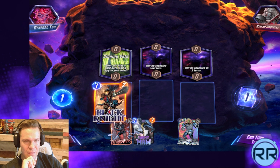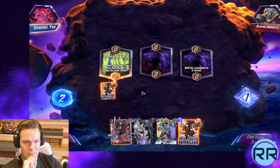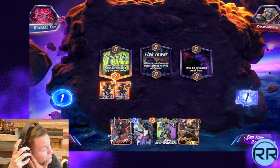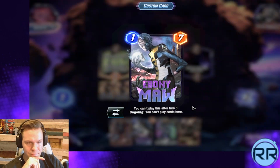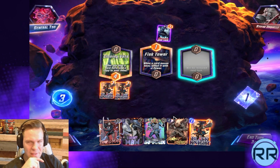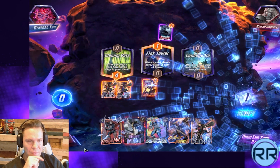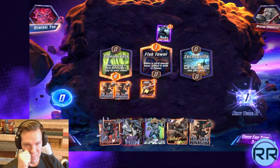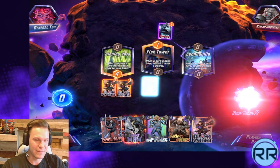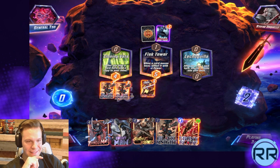Ebony Maw, not too bad. Let's get two Black Knights out, honestly. Sharon will get rid of his ongoing ability, but Sharon only works in deck though — that's true, I might have forgot about that. I'm okay with this, very much okay with this. Give me some Ebony Blades. Four, two — 420 Ebony Blades, that's gonna be insane!